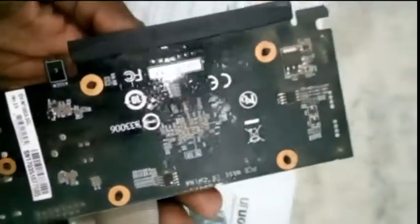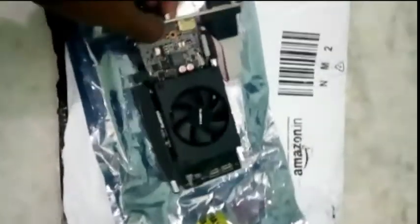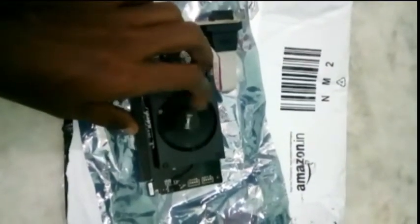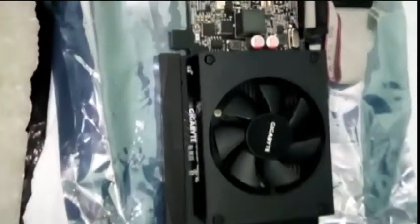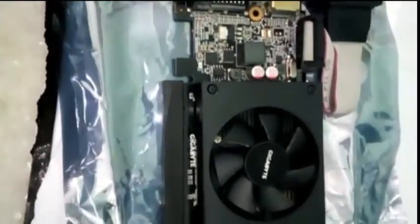GTA 5, and more. Now you can see the VGA slot — VGA and HDMI, there are 3 ports. This is the CPU cooler and the GPU.